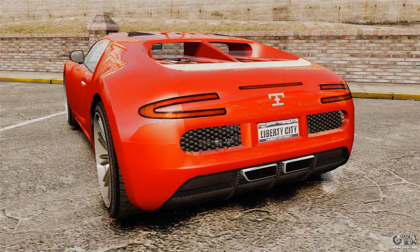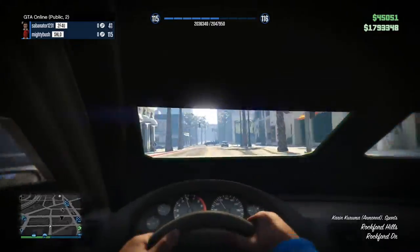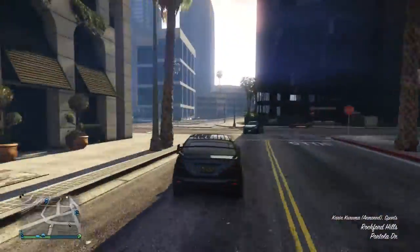This is what it looks like — recently we've seen the Progen T20 have the retracting spoiler: when you brake it moves, when you get over a certain speed it comes up. It helps you brake and it does improve the braking within GTA, which is super awesome.